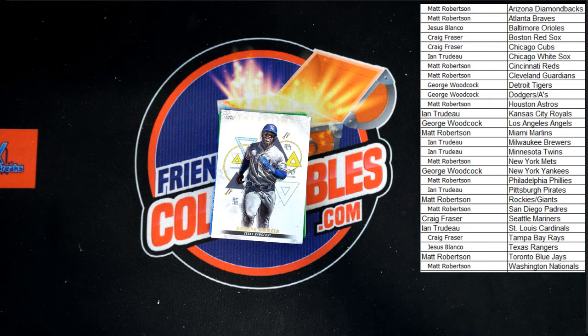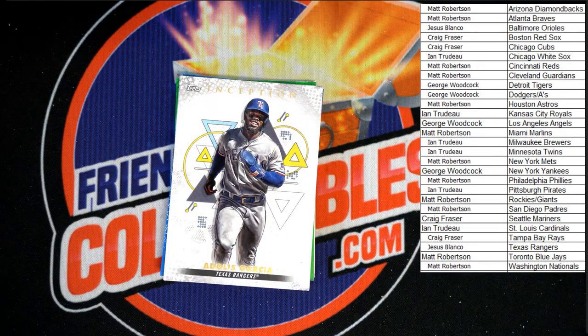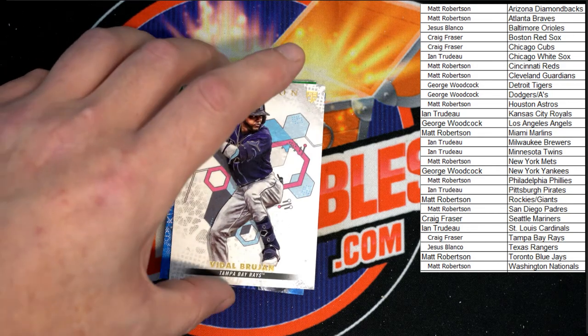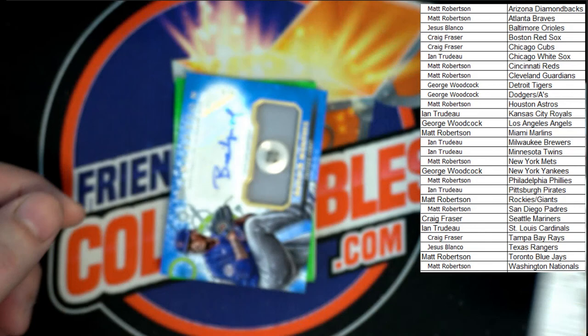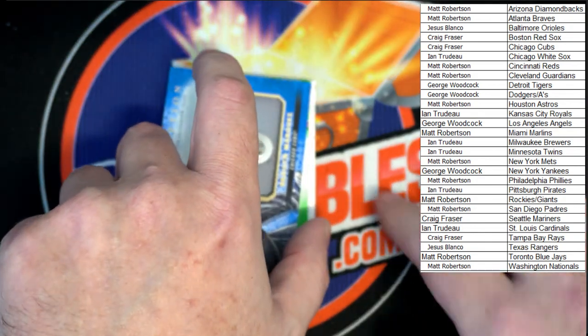Starting it out, let's get a little zoom action on here. For the Rangers - Adolis Garcia, that will be going to Jesus B. Up behind that - Al Brujan going to the Rays, that will be going to Craig F. Oh my, all right, here we go - bam, love it! We got a button button button, who's got the button?